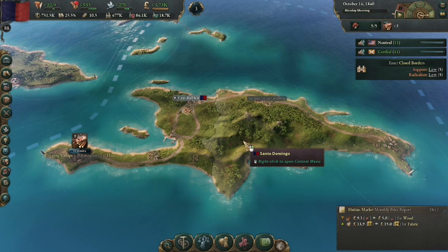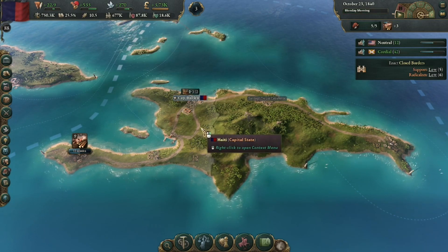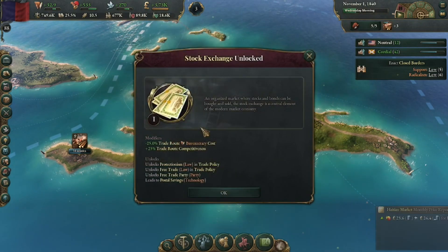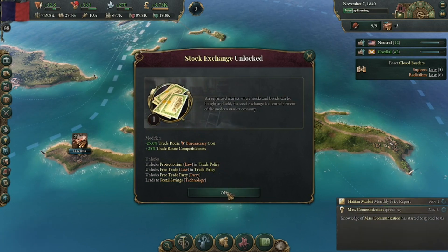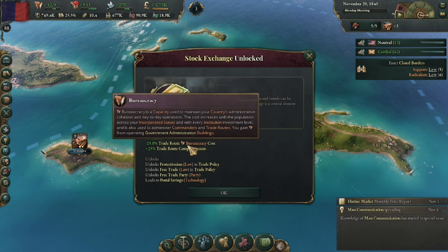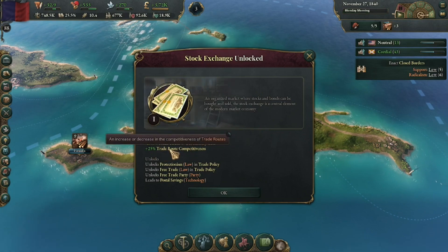Logging camps are fully employed. We have the stock exchange, which is a great modifier - the trade route bureaucracy costs are down. However, trade routes will get more competitive.